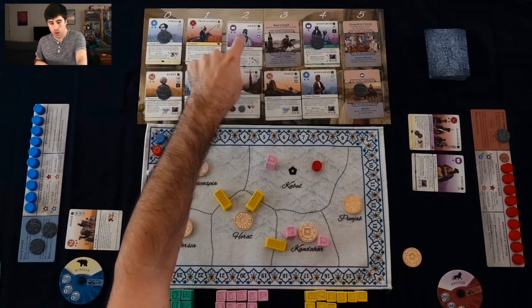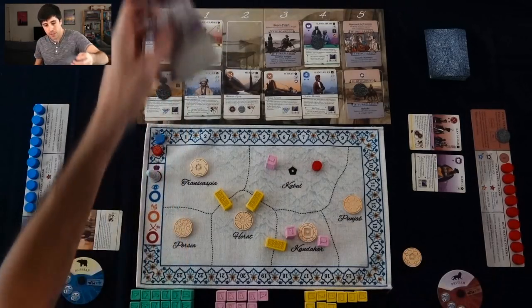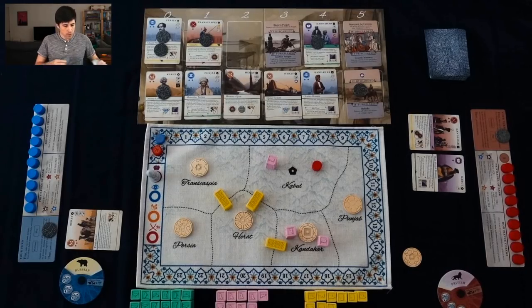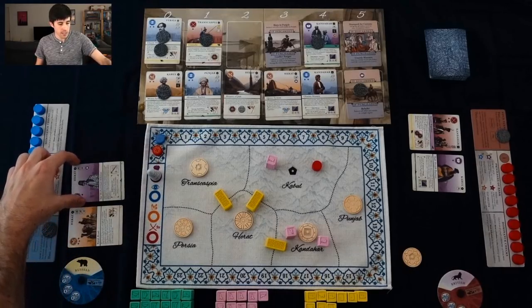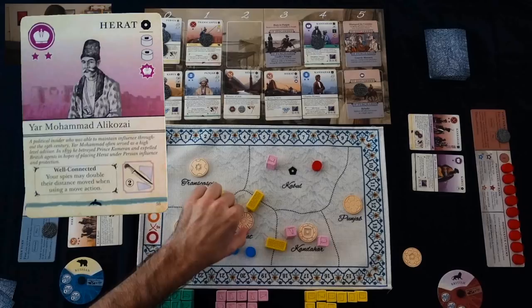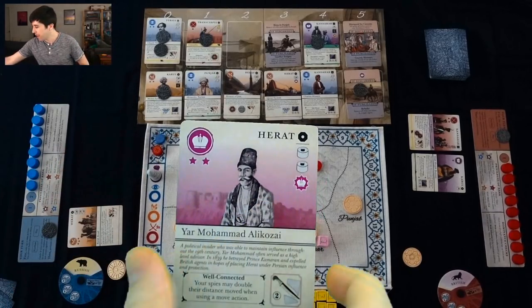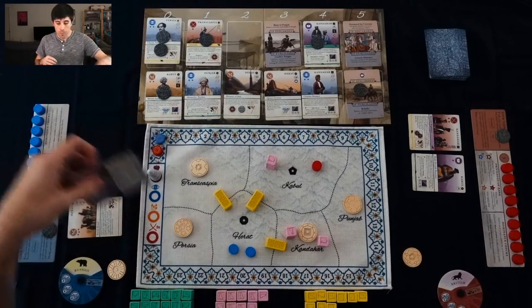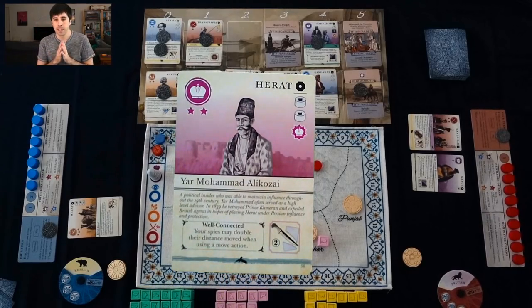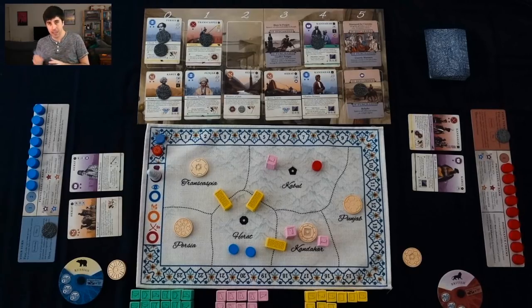I'm looking at this purple card in Herat because I want to get more tribes out on the board. I put two coins there, grab this Herat card, and might as well just play it. This is going to put two of my tribes in Herat, which makes me the ruler of Herat. It also changes the favored suit to purple, but it's already at purple so that's not really useful. This card does have a special ability on the bottom: my spies may double their distance moved when using a move action. I don't have any spies on the board yet, but I've gotten some spy cards and I think that's going to be pretty useful.